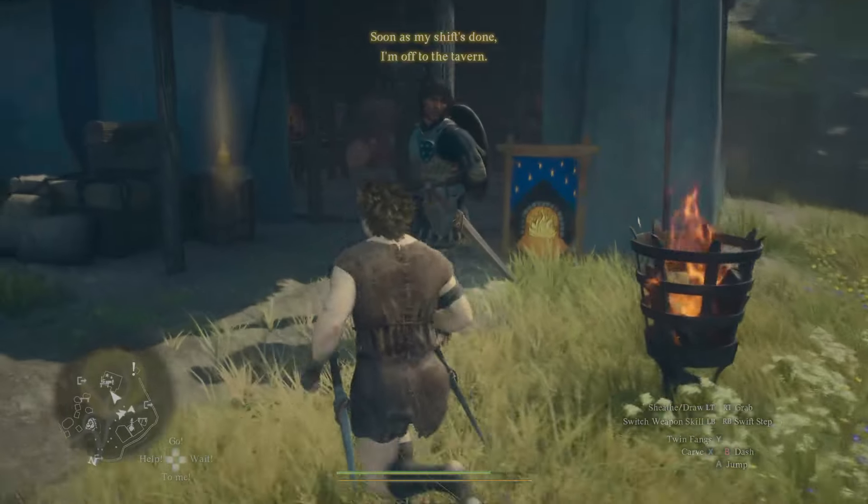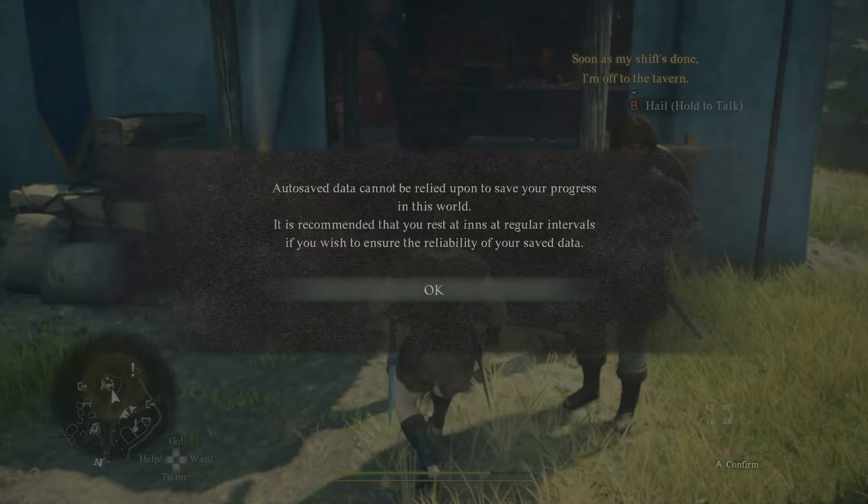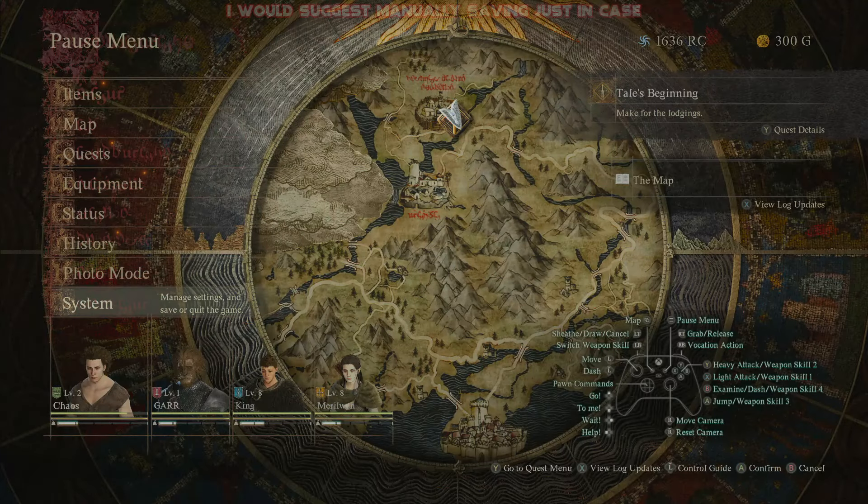After you have unlocked your pawns, I would definitely say you're going to want to go and check out the inn, as this is going to be where you can grab up some nice goodies and make yourself a bit more powerful early on.